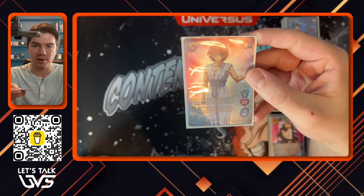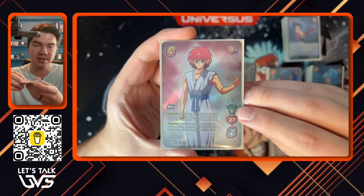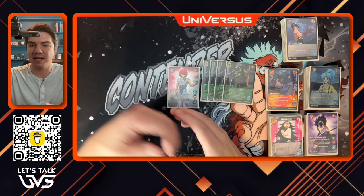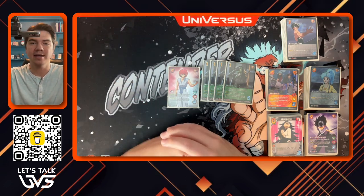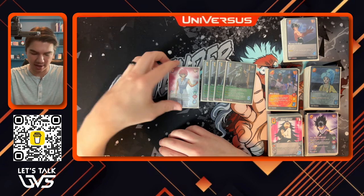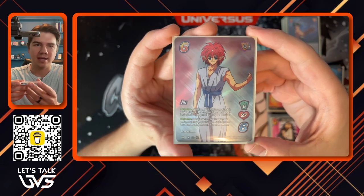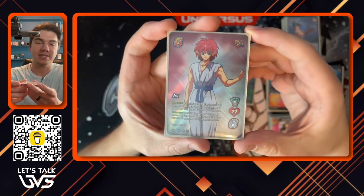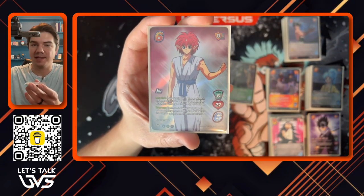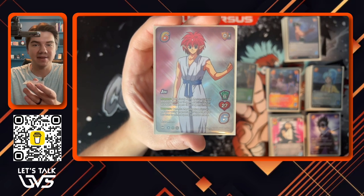His first primary weakness is he is a control character with a six hand size instead of seven. Most control characters that really take off in competitive play are seven-handers — Eraserhead 1, Shoto Todoroki 1, Shigaraki 3. Momo 1 was a six-hander but got to basically see a seventh card once per turn by grabbing it out of her discard. All these control characters see more cards and want to stop their rival from attacking. But Jin is a six-hander, so we first want a lot of card draw both on offense and defense to compensate.